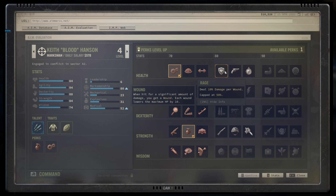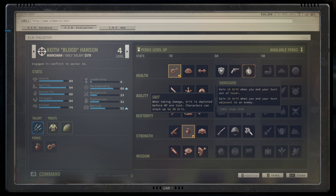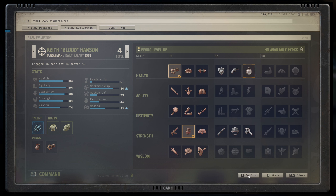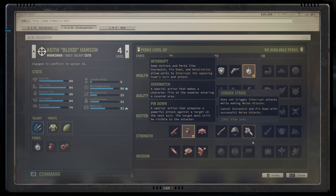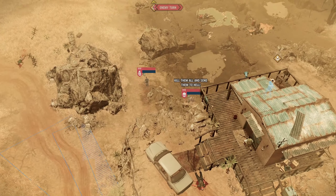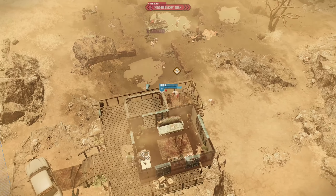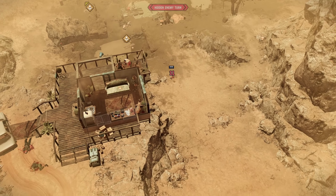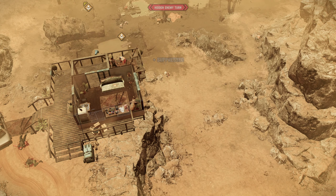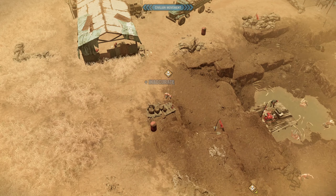Let the enemy come closer — hopefully they don't come up this side. Is he really shooting at Blood all the way up there? They're going after everyone in the mine! We need to do something about this. Can you use this sniper? I don't think so. For now, Blood — bandage your wound.